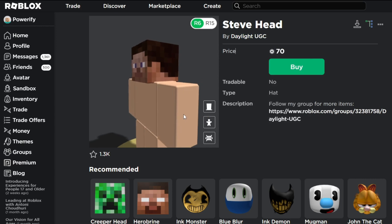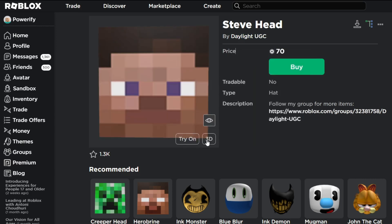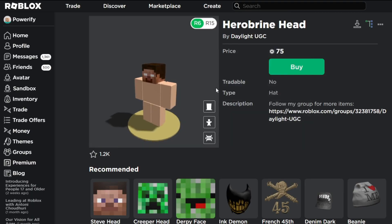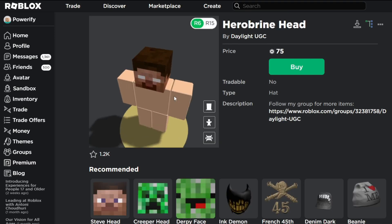This whole group posted a bunch of Minecraft heads. As you can see, this is the Steve Head for 70 Robux. They also made a Herobrine Head, and this one is 75 Robux. I'm not exactly sure why this one is 5 Robux cheaper, but maybe that's a discount.